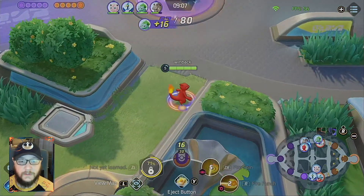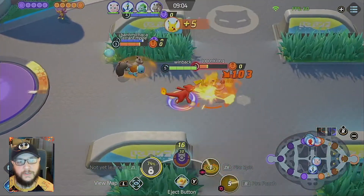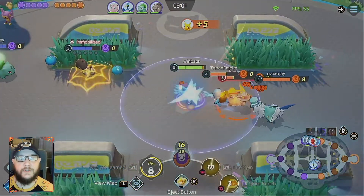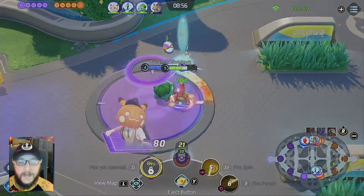Then we're going to be using Razorclaw and Scope Lens, and both of those are going to be very important on Charizard because the lower health Charizard has, the higher crit rate it has as well.